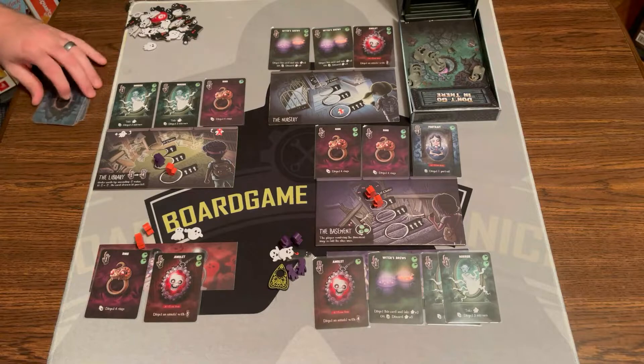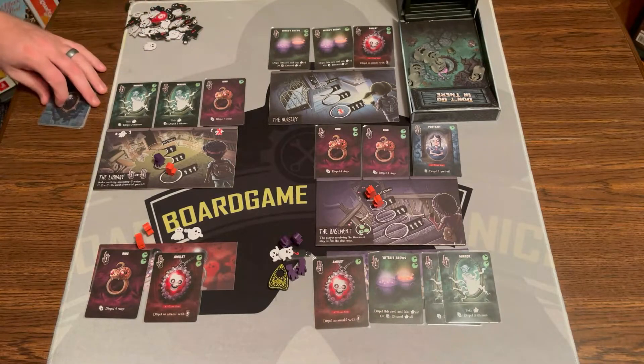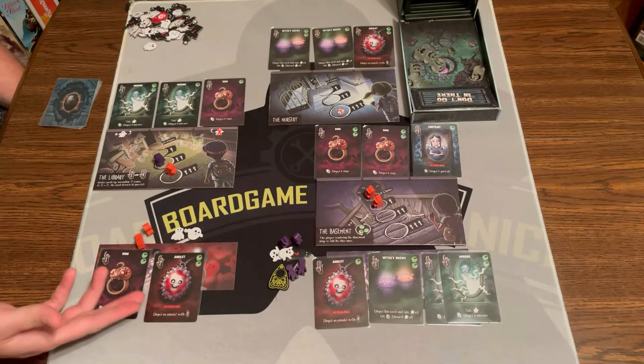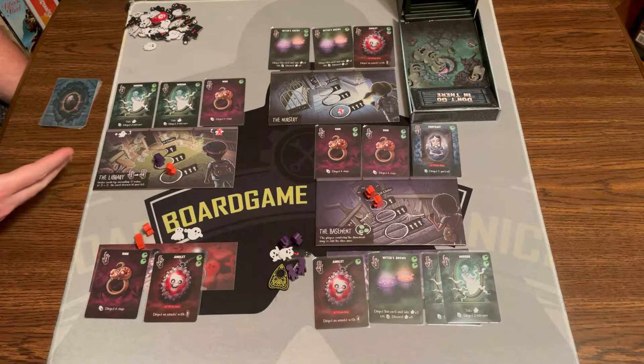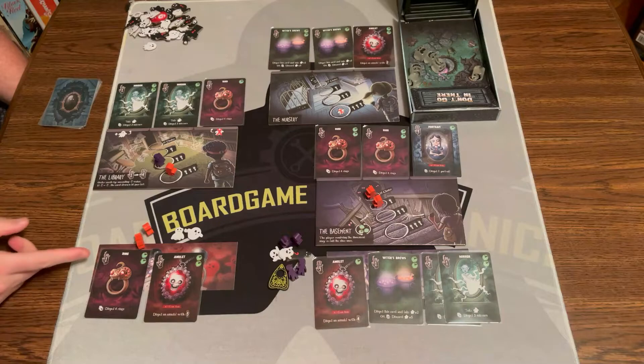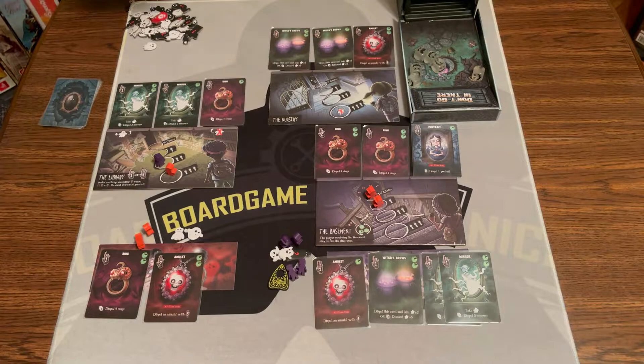And that's how the game is going to keep going - you keep doing that until this deck runs out and all of the locations have been activated and all the cards are gone. Then any in-game cards you have, you'll resolve those. Whoever has the most ghosts - every two ghosts is worth a curse. Then after all that is done, you count up all the curses, see who has the fewest curses, and they would win. If tied, the player with the fewest ghost tokens wins, and if there's still a tie, you share the victory.